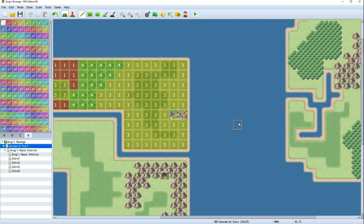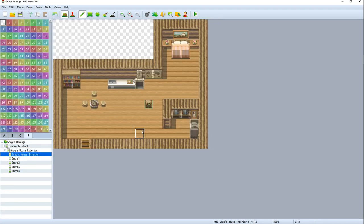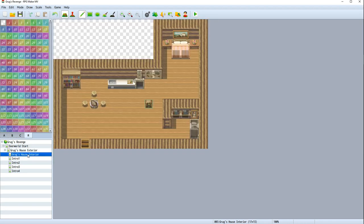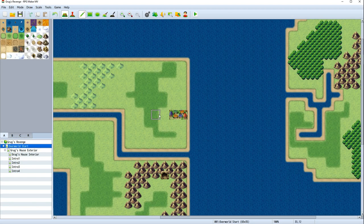Hello, and welcome to Grug Gaming, and welcome back to our Let's Play of RPG Maker MV. In our last episode, we finished up some of the events inside and on the exterior of Grug's house, so that people could interact with objects on the walls and hit the action button on them. So what we need to do now is design the first town that Grug's going to go to.